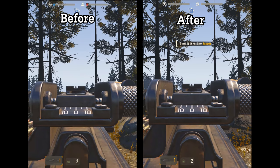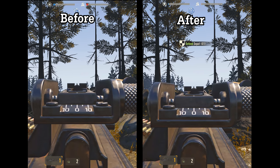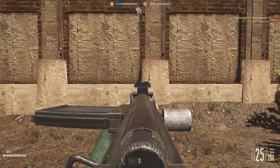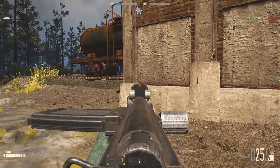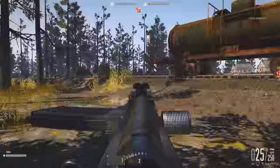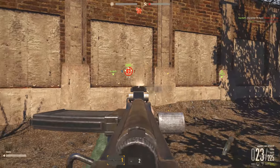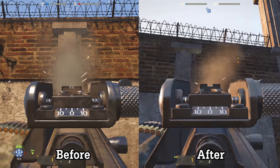Moving over in game, we can see that not much has changed in the sway when standing with the MG13. And personally, I also didn't notice a big change in the sway when walking, turning my aim around, or doing both, or doing everything and shooting at the same time. But all the machine guns now will kick slightly to the right, which you will get used to pretty soon.